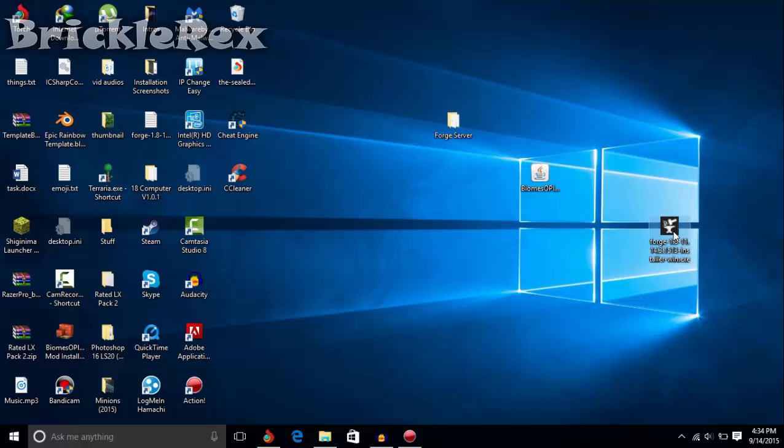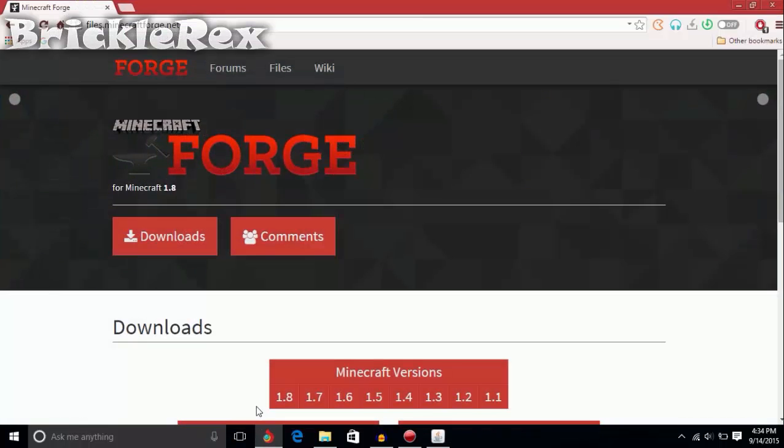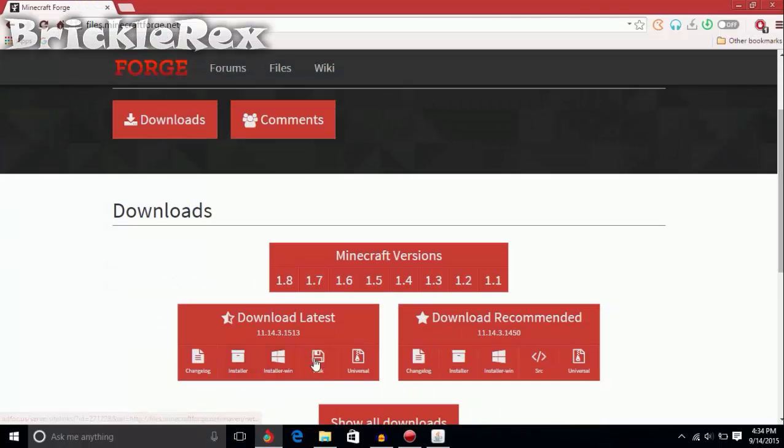Once you do that, just open up the installer. From the website, you can download the installer — or the installer for Windows — anything you want.